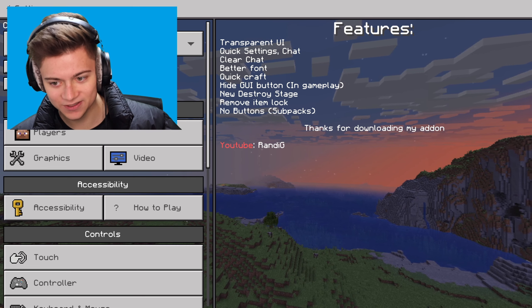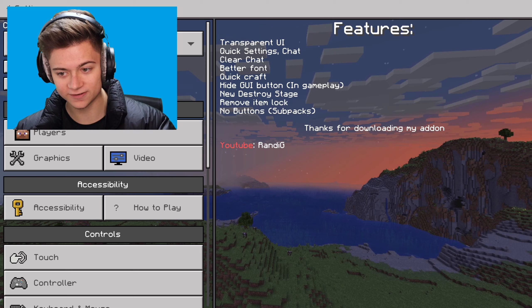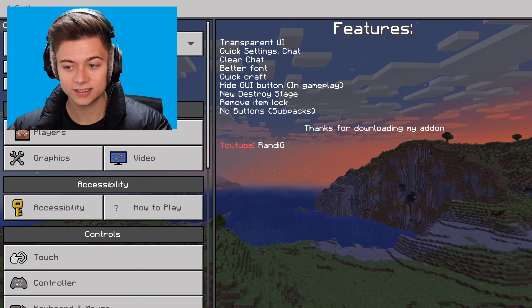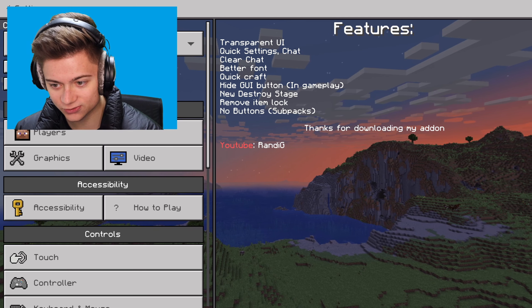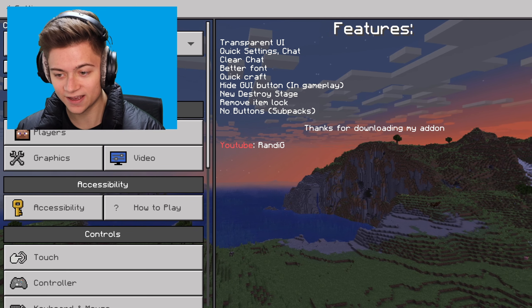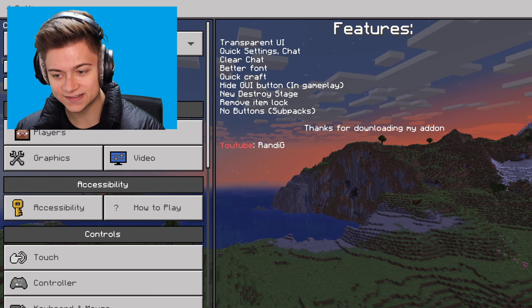Number six is the hide GUI button in gameplay — that's a pretty awesome feature, one I'd actually use. Number seven is a new destroy stage. Number eight is remove item lock. And number nine is no button sub packs.